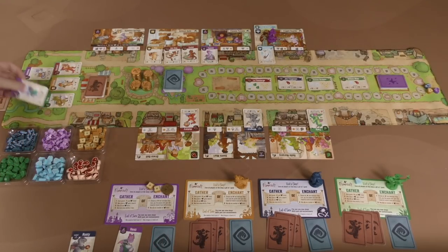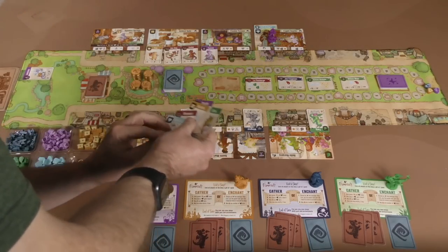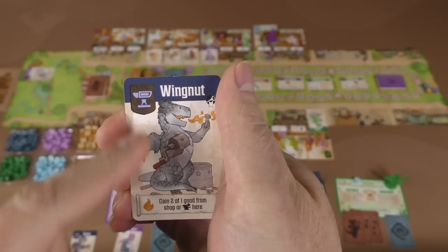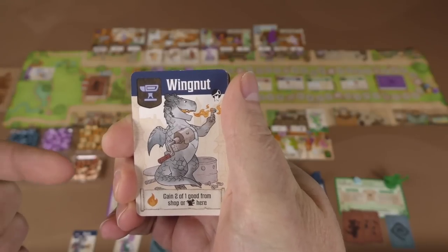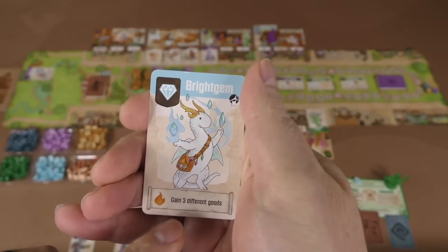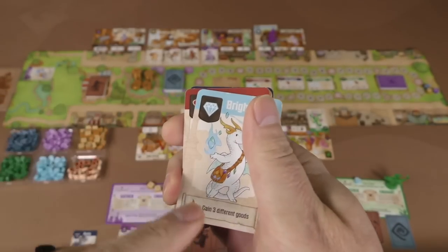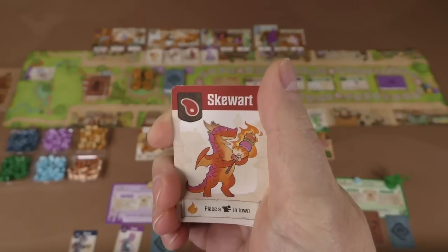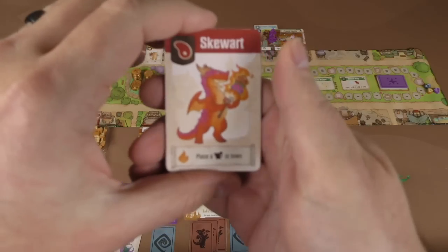Let's quickly talk about the different fire-up abilities so you have an idea how those go — I think we've got all six represented. For the iron dragons, they all have the same firing ability even if they have different dragons on there. Wingnut is an iron dragon — you gain two of one good from either the shop or from a dragon there, so it's a way for you to gain more goods. The gem dragons allow you to gain three different distinct goods — so you couldn't get two meat and a bread, for example. The meat dragons allow you to place a new artisan dragon in town, which gets you a boon every time you place a dragon, and could allow you to fill up shops.